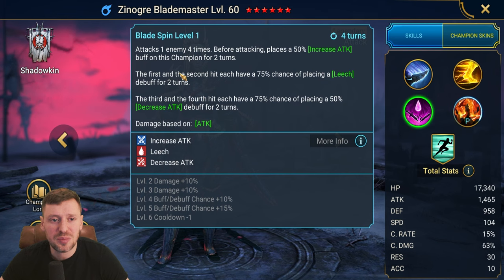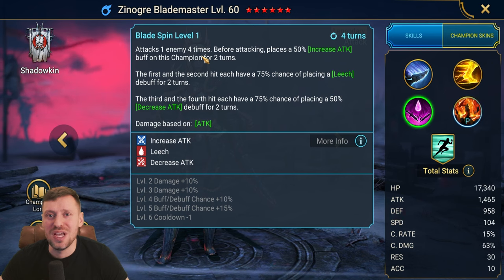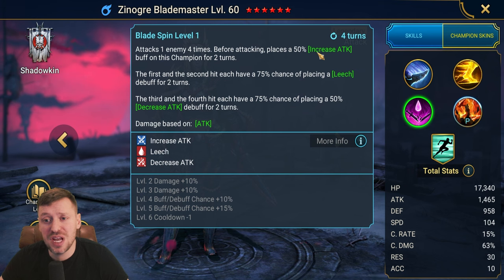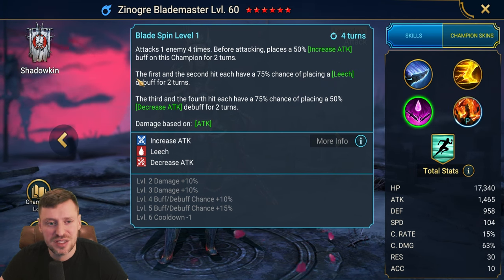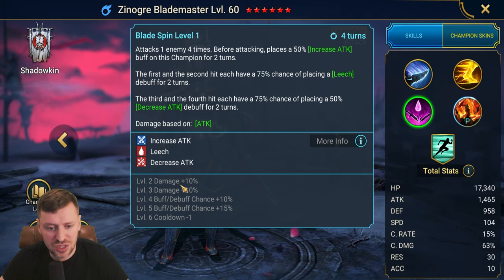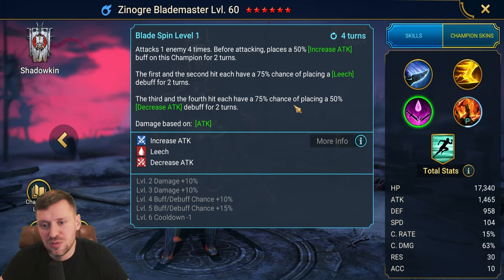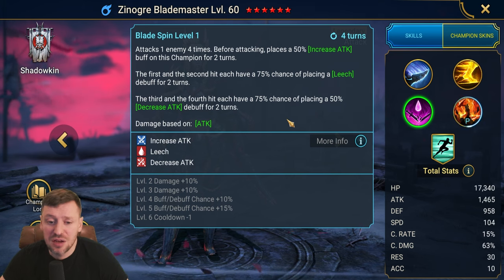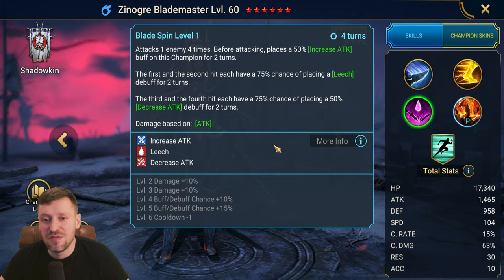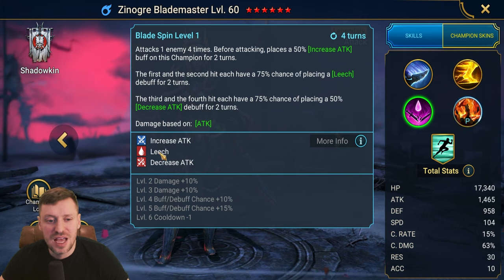Her A3 attacks one enemy four times — that's what we need to peel away those shields on Fire Knight. It places a 50% Increased Attack buff on this champion for two turns. The first and second hits have a 75% chance of placing Leech, up to 100%, and the third and fourth hits have a 100% chance to place Decrease Attack. It's not amazing but for Fire Knight it's pretty nice, and in Hydra, Leech and Decrease Attack are always great.